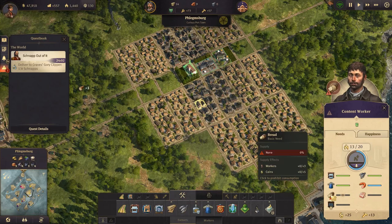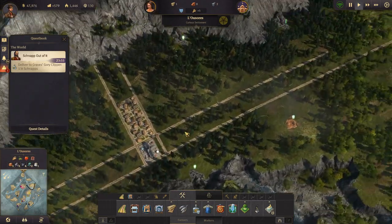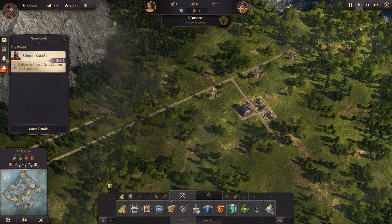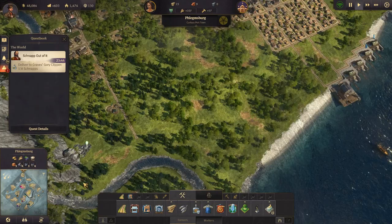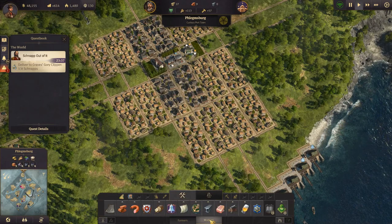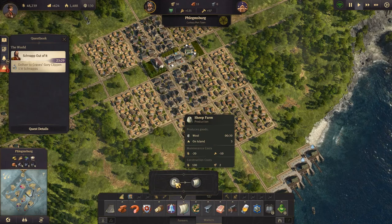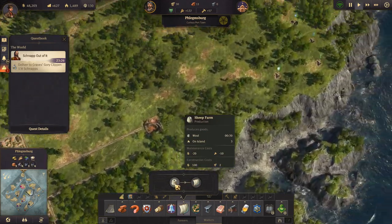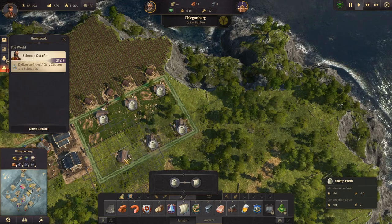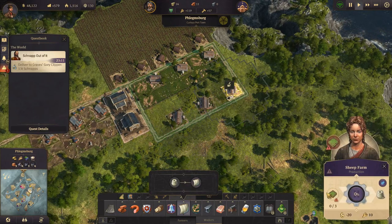I think sausages will come. They need bread and soap, but we'll worry about that in a bit. Over on the other island we're starting to get a little timber but only one so far. Let's go back and get sails going — I think I want to get sails going. We need sheep farms and sail makers, so let's build another three sheep farms over here. We'll use two of them for sail makers and one for work clothes.